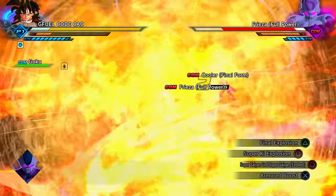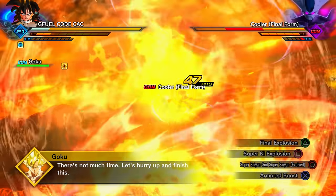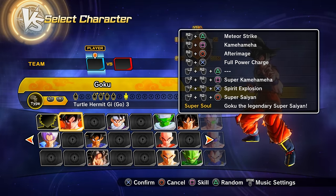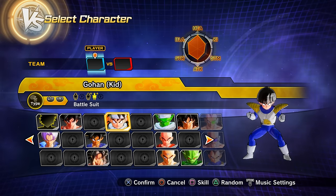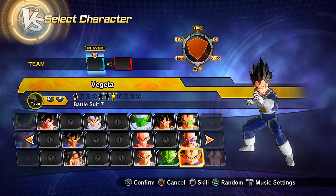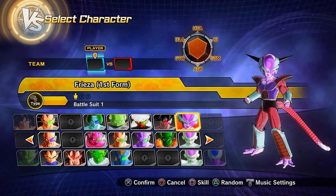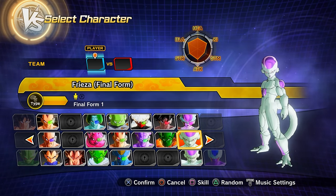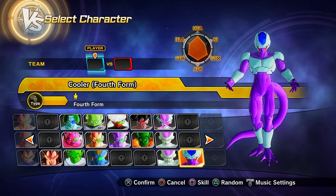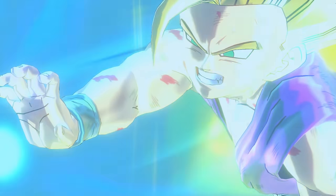Clearing the Frieza saga by defeating Frieza and Cooler unlocks: preset 9 of Goku (first Super Saiyan Goku preset), preset 4 of Kid Gohan, preset 3 of Piccolo, preset 3 of Krillin, preset 7 of Vegeta, Nail, Turles, Lord Slug, preset 1 of Frieza first form, preset 1 of Frieza final form, preset 1 of Frieza full power, and Frieza full power fourth form Cooler.